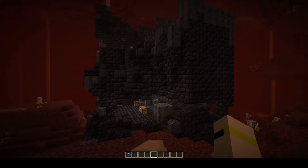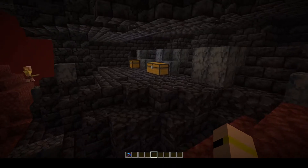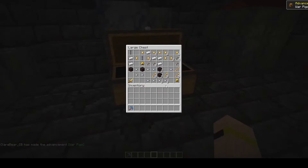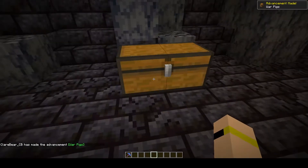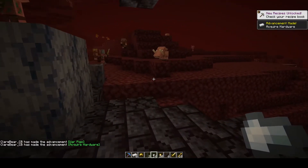If you go through you should be able to find some chests like this. They are quite obvious and very easy to see from the outside. All you have to do is open a chest, and there we have the War Pigs advancement complete.